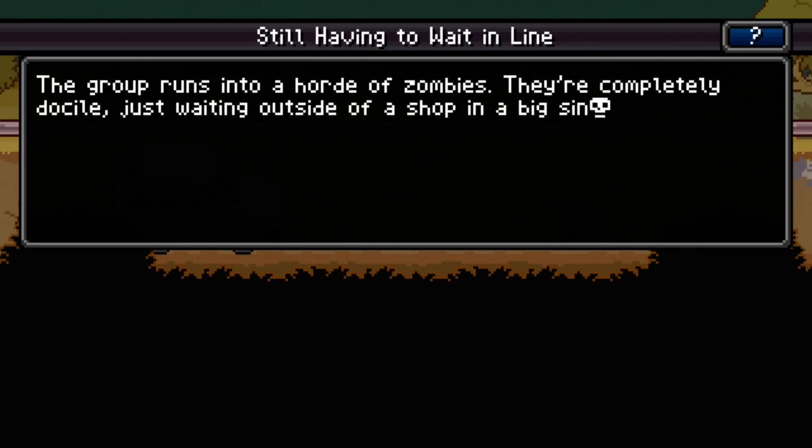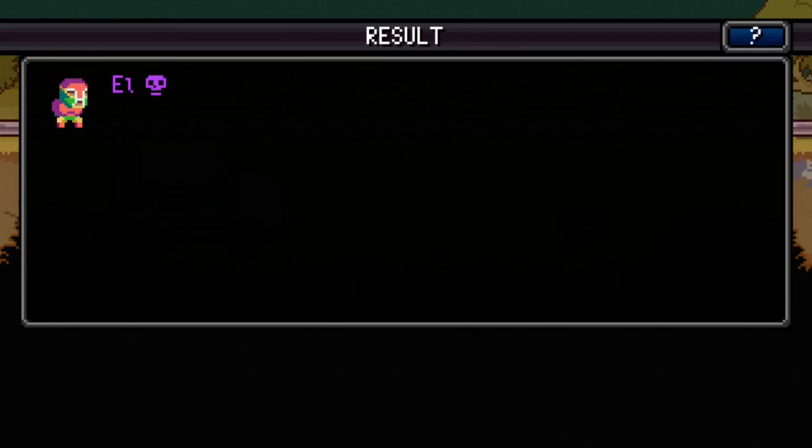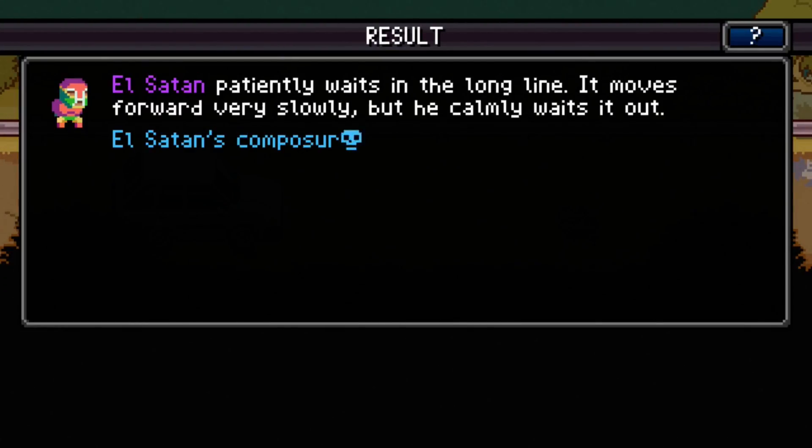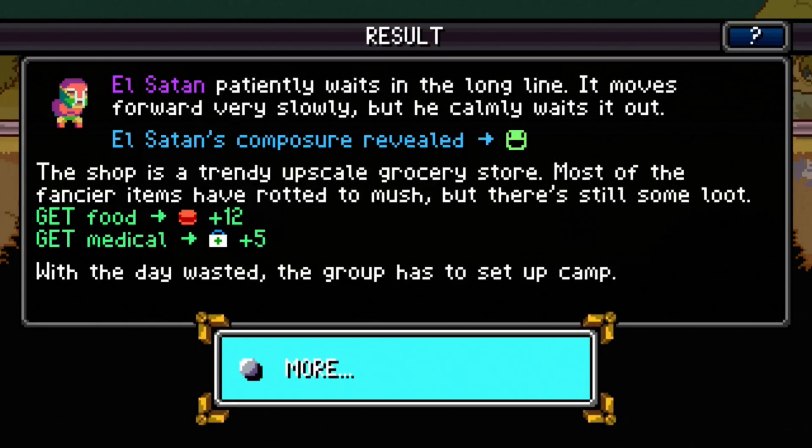The group runs into horror zombies — they're completely docile, just waiting outside a shop in a big single-file line, every zombie staring straight ahead. We send someone to join the line to solve this mystery. New guy, go see what's up. He patiently waits in the long line — it moves forward very slowly but he calmly waits it out. He's got really good composure. The shop is a trendy upscale grocery store — most of the fancier items have rotted into mush, but there's still some loot.